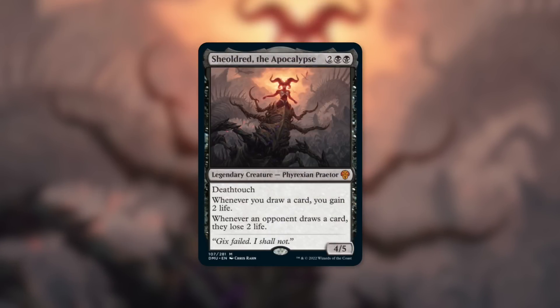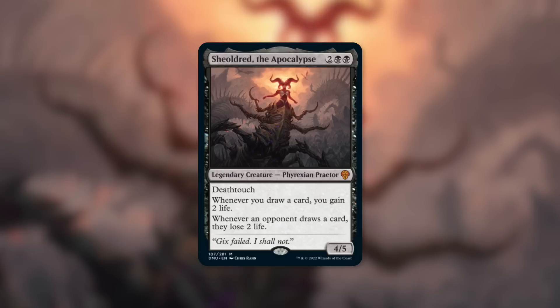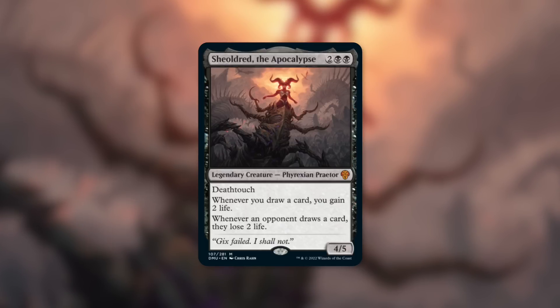What a Sheoldred it is — Sheoldred the Apocalypse. She's attached to a Phyrexian Dreadnought, which is just ridiculous. You might think she'd have 12 power, but apparently the Phyrexian Dreadnought is weaker with Sheoldred attached, making her a 4/5. Still, a 4/5 Phyrexian Praetor with deathtouch for just two black black. Whenever you draw a card you gain two life; whenever an opponent draws a card they lose two life.